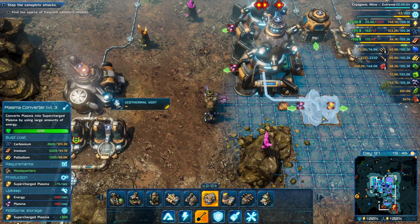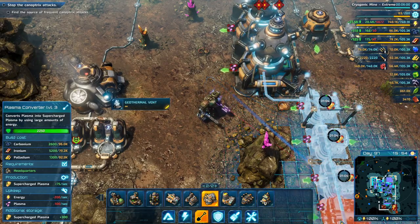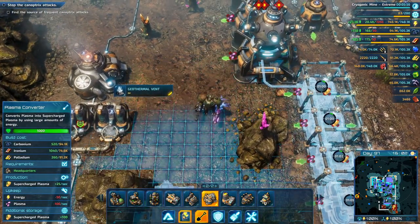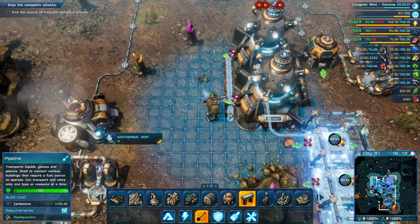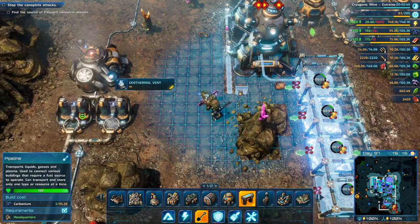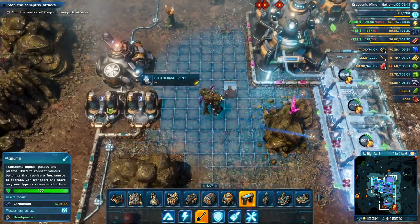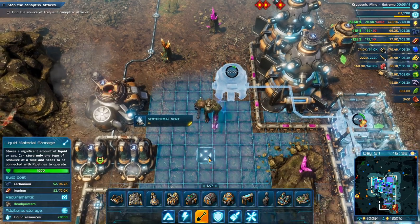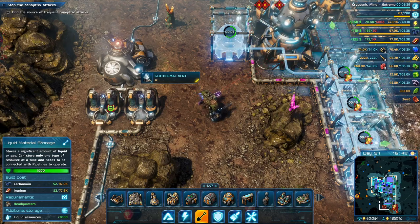1, 2, 3, 4 — let's get this going. We'll get a storage up here as well for it, and we definitely have enough power now.